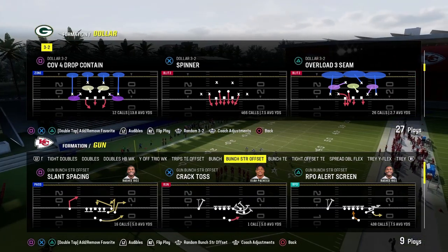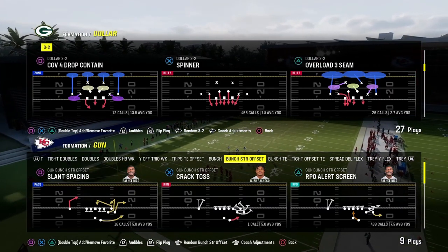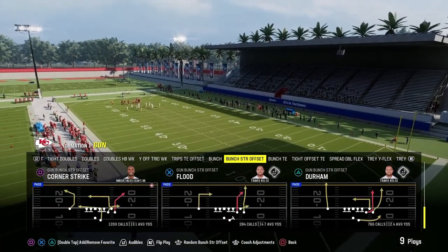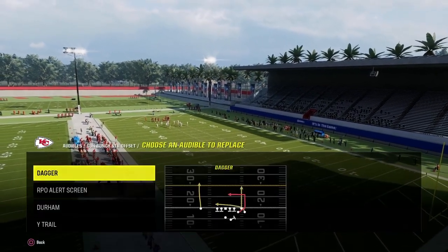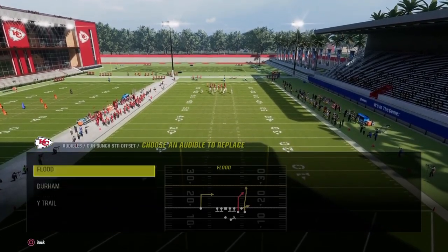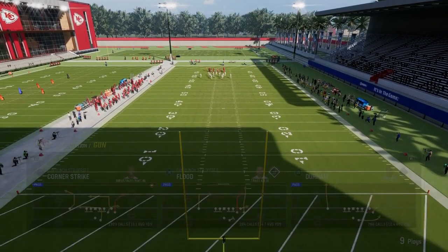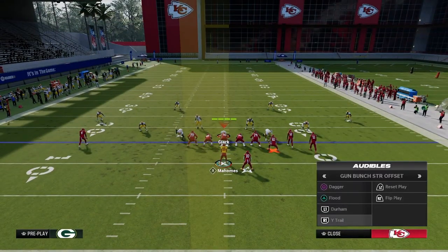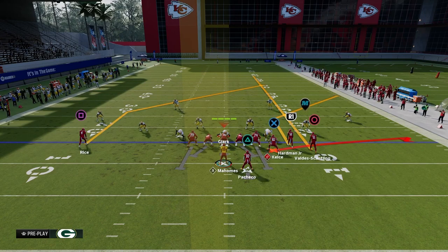Now that we've gotten our opponent out of running a lot of man coverage, we go into the best zone-beating concept in Madden pretty much every year: the sale concept. There are two ways to run it. We'll put one in audibles as Flood, but come out in Corner Strike. The first method is a simple streak-corner-flat — this is what sale is.